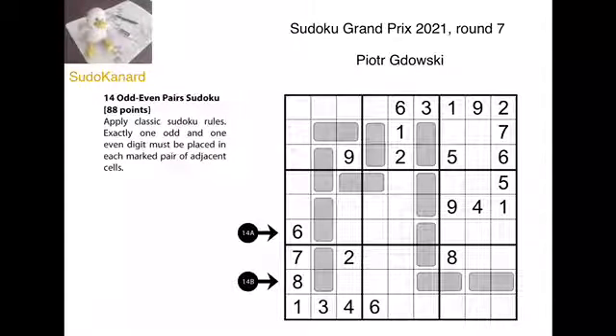Hello and welcome to Sudokanar. Here is an odd-even pairs Sudoku puzzle, which was featured in the latest Sudoku Grand Prix. This one was organized by Poland and the sole author was Piotr Gdowski. The rule is quite simple: every time we have a domino, it must contain an odd digit and an even digit. The rest is just plain Sudoku.